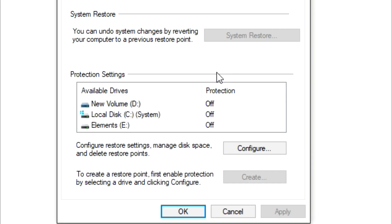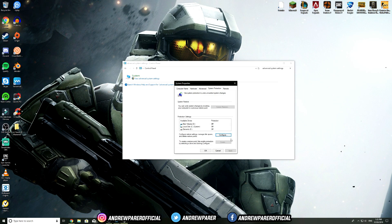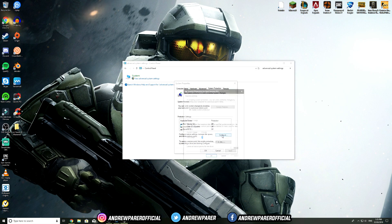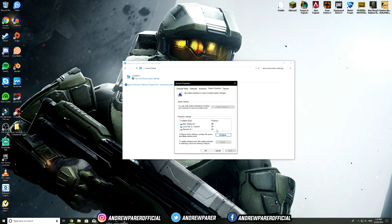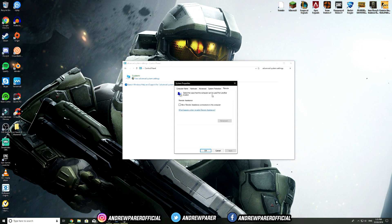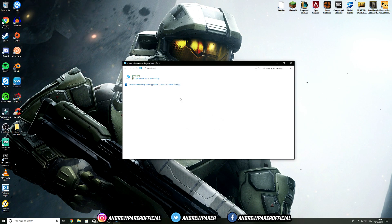From here, go to System Protection and configure it to Disable System Protection — you don't really need this. It's used to restore your PC to a previous state, such as recovering deleted files or apps from days ago, but most people don't need it. Click Configure, Disable System Protection, and hit Apply then OK. Also go to Remote and make sure Allow Remote Assistance is unticked, then hit Apply and OK.